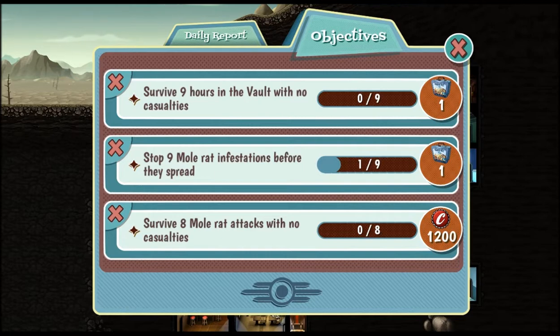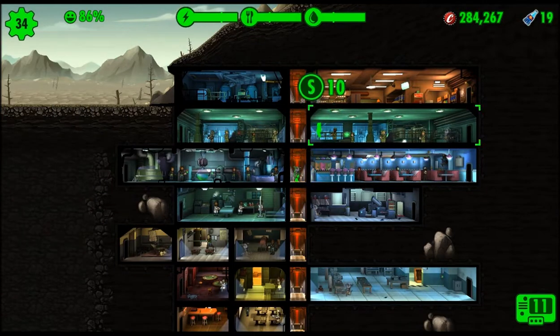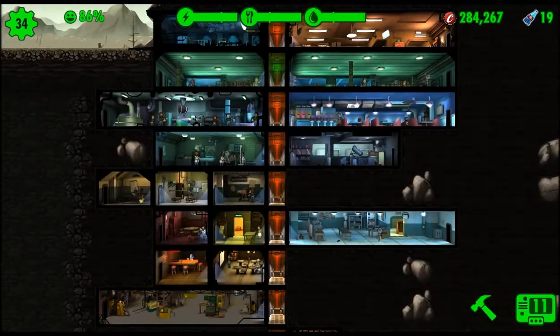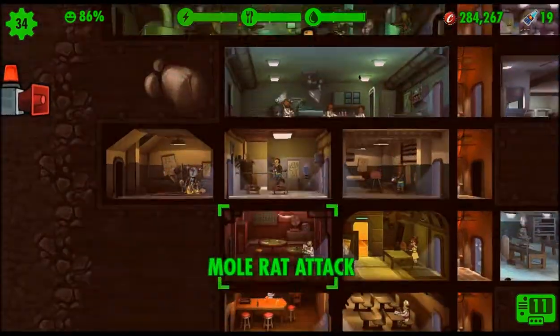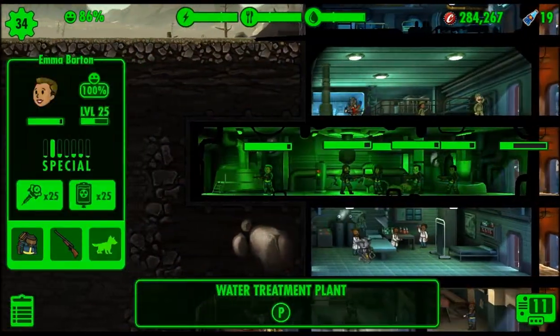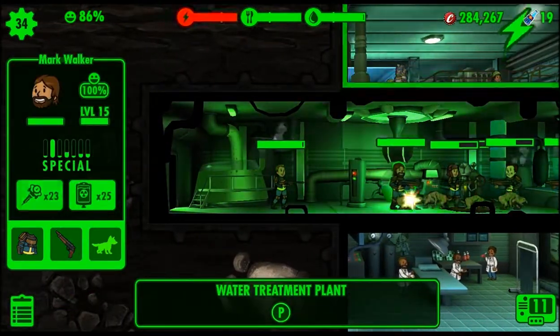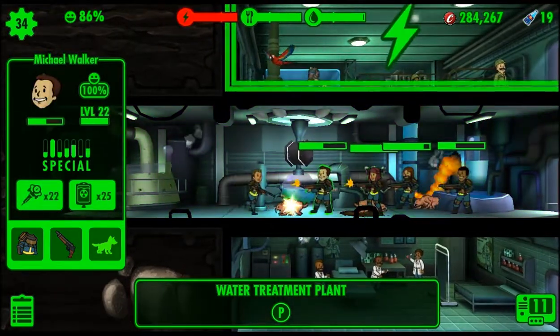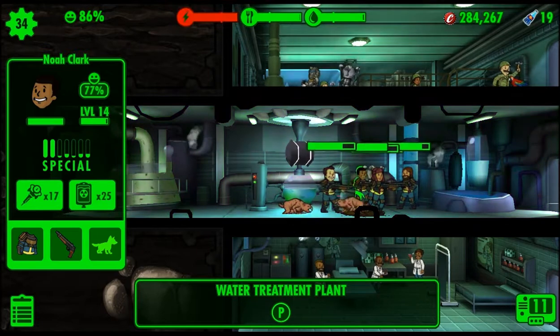These objectives are kind of tied together. If I was going to get rid of one, I'd actually get rid of the mole rat infestation one because I don't know how well it really works. The survive nine hours in the vault with no casualties for a lunchbox - usually I love getting lunchboxes, but I don't really care that much at this point because I can't accept any new dwellers right now. I'm still trying to train up these folks. We got another one almost done - he's got three more to do, and that is Mr. Jesse Taylor. There's something - let's see if we can get some better guns in here.